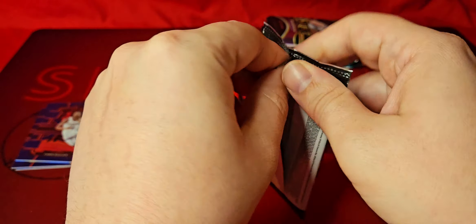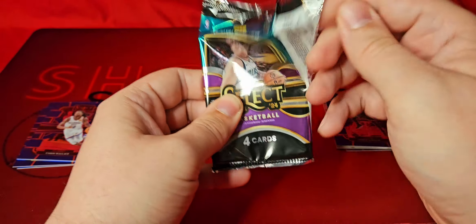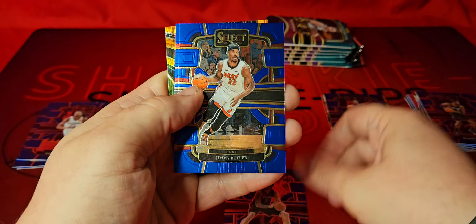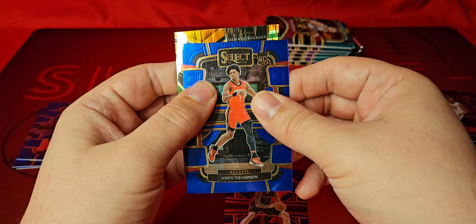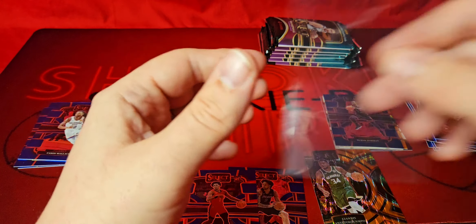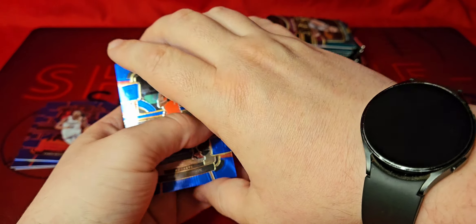Final pack of box number one. Overall not too disappointing — we got the silver Thunder Lane of Amon Thompson, one of the rookies you're looking for. We got Victor on the premier level. We got our flash in the back, Lively on the base — that's a nice one. Jimmy Butler there, another Amon Thompson, and our premier level flash for the Bucks — that's Giannis. Would be nice to hit one of those on a numbered one, but we'll sleeve up Giannis, put Thompson and Lively aside — Lively is just the concourse base.